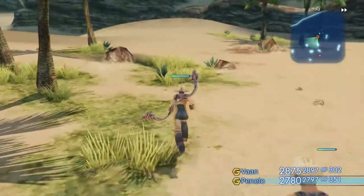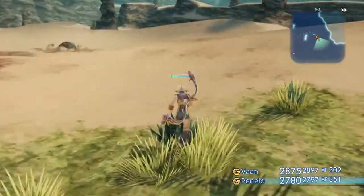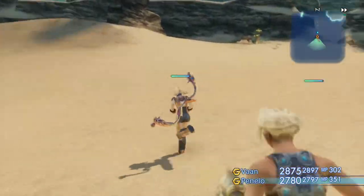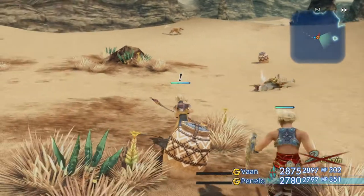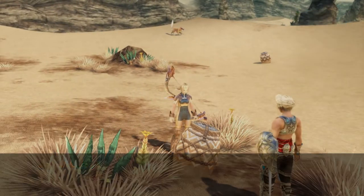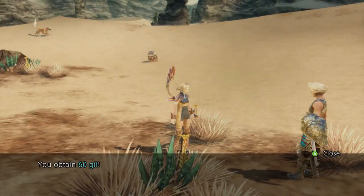There's another Cactoid — do not kill it, do not attack it, keep it alone. And as a matter of fact, here's another good spot right here to grind Phoenix Downs if you don't want to purchase any.